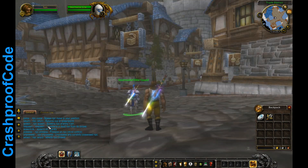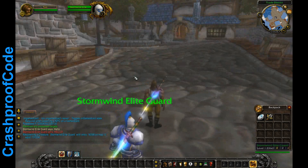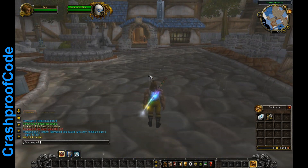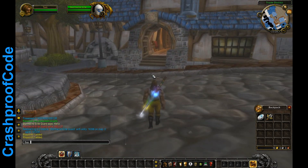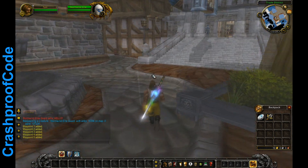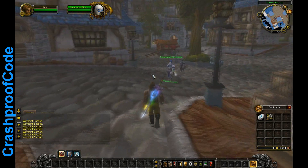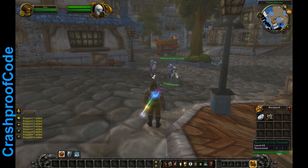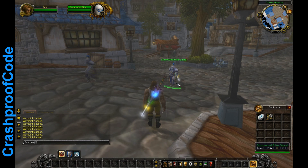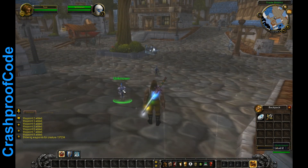Let's show how to make waypoints. Use .way add and place multiple waypoints — one, two, three, four, five, six, up to eight waypoints. If you want him to stop at every waypoint you can use .way show to display all of his waypoints.